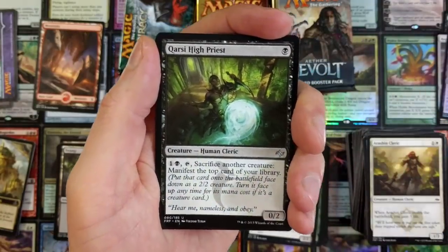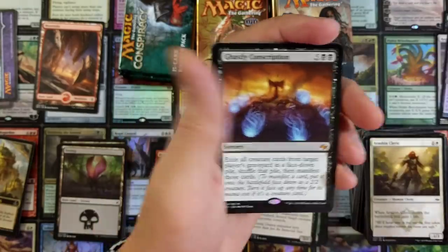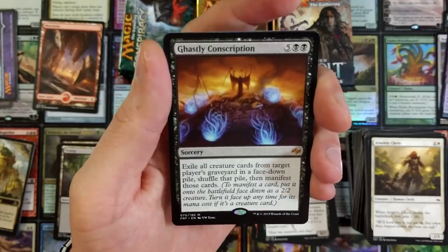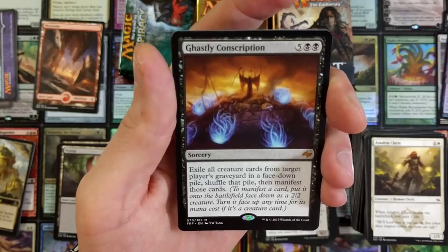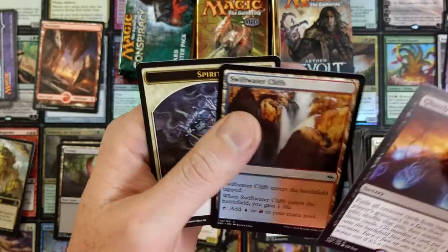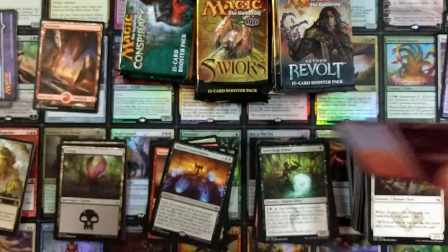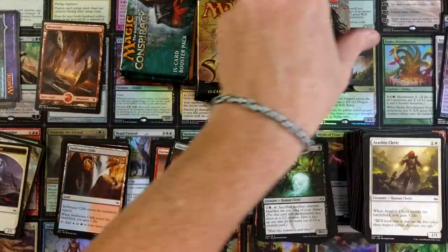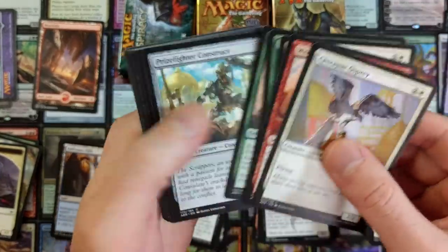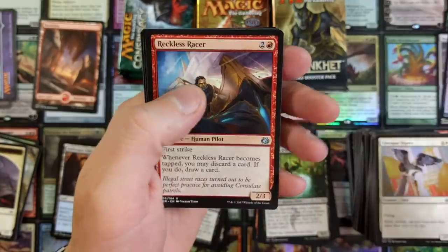I knew I was in sleep paralysis because I was able to get myself out of it — I had to start shaking my body very rapidly and vigorously. I know it sounds nutty, but it is what it is. If you've heard of sleep paralysis before, it is a real thing. Ghastly Conscription — look at that: exile all creature cards from target player's graveyard in a face-down pile, shuffle that pile, then manifest those cards. I'm probably assuming it's more of the bulkish, but yeah, that whole sleep thing last night was crazy.